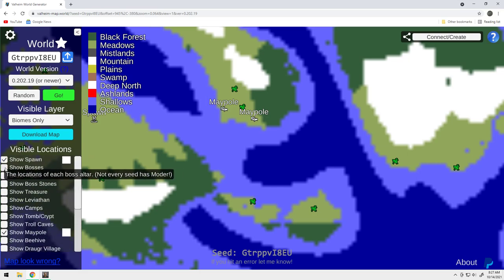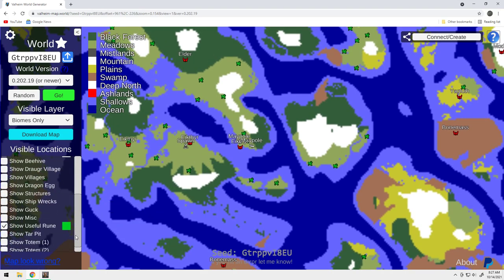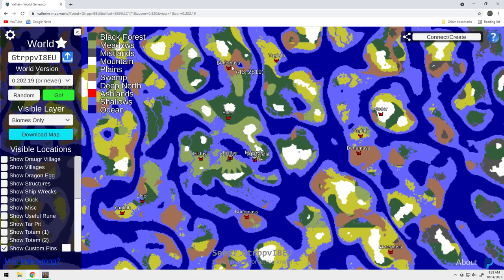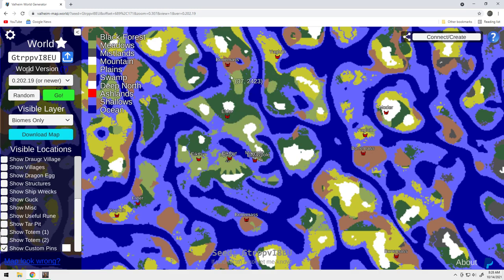The bosses are fairly close by. You've got the Elder on the same island, and you've got Bone Mass on this island. In theory, you get over here and run right up. The nice part about this Bone Mass location is you've got a Meadows right here that you can build a little base. You've also got a Bone Mass over here, Yagluth here, and Moder here — so you've got everything fairly close. You're going to have to have a boat ride, but you've got three bosses right here.